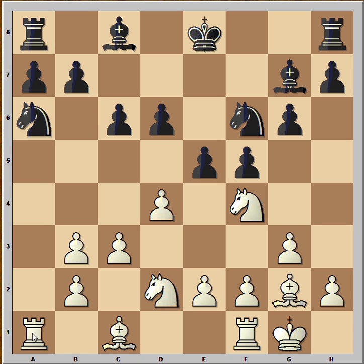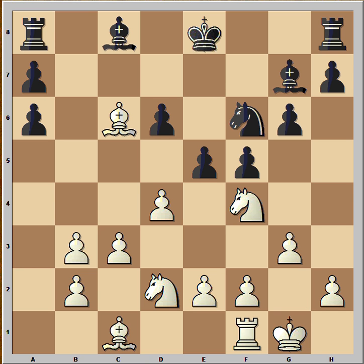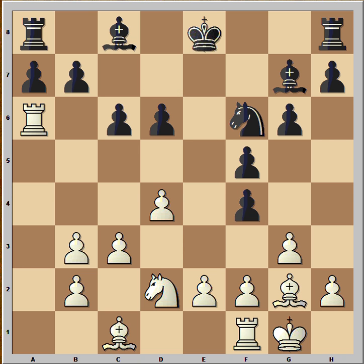Okay, have you found this move? Rook takes on a6, and black was in shock — he didn't expect this one. So if he takes the rook, then bishop takes on c6, bishop to d7, and white is winning the rook. So that's out of the question. He captured the knight, and then the second surprise.